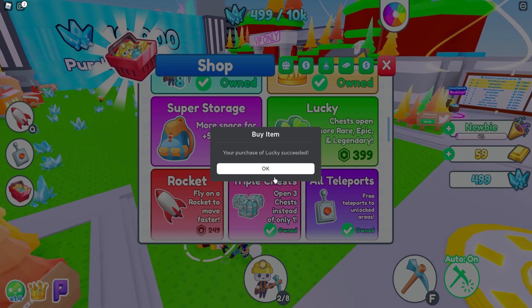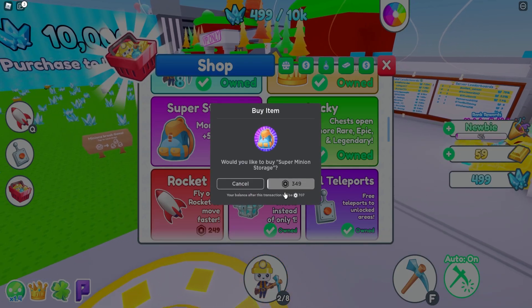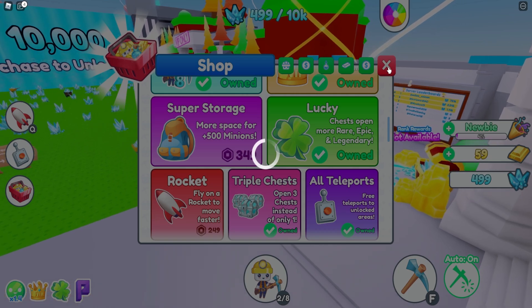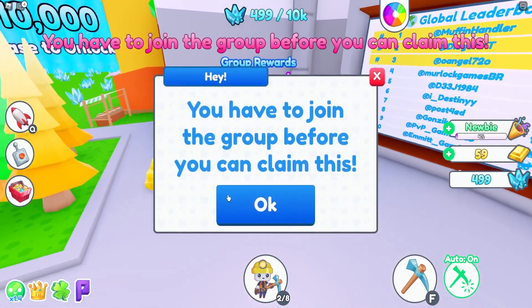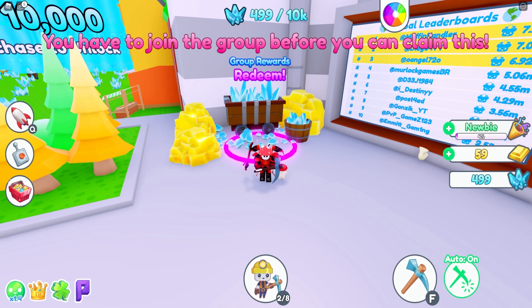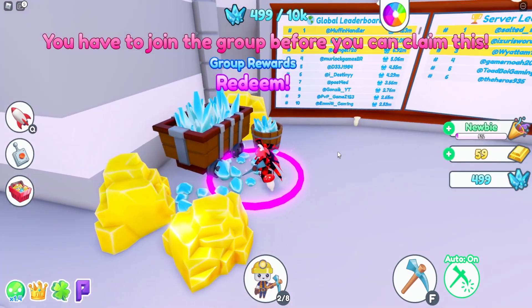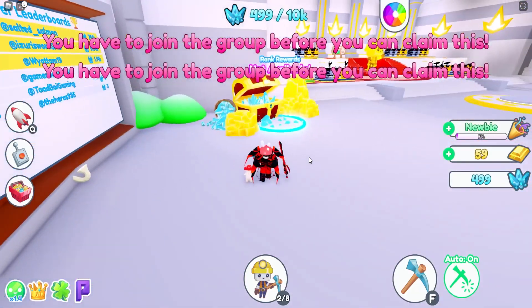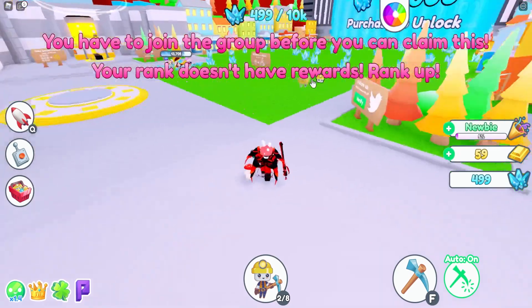There's a little leaderboard and rank rewards — you can get free boosts from there. Group rewards — I gotta join their group. Lit Off Games — let me join right now. Okay, I joined their group. Can I claim the rewards? Maybe next time I leave and rejoin. Rank rewards say my rank doesn't have rewards yet — rank up. You still suck at this game, it says, but yeah.